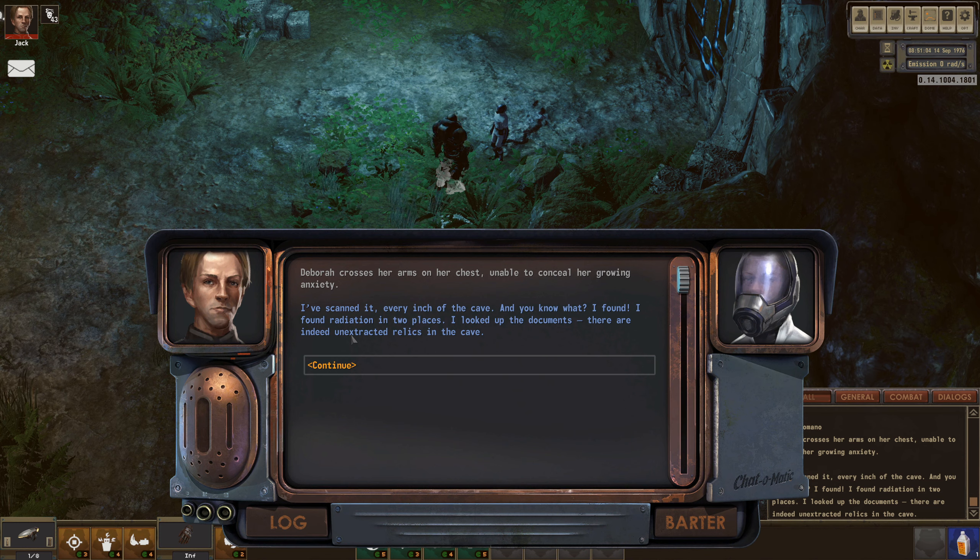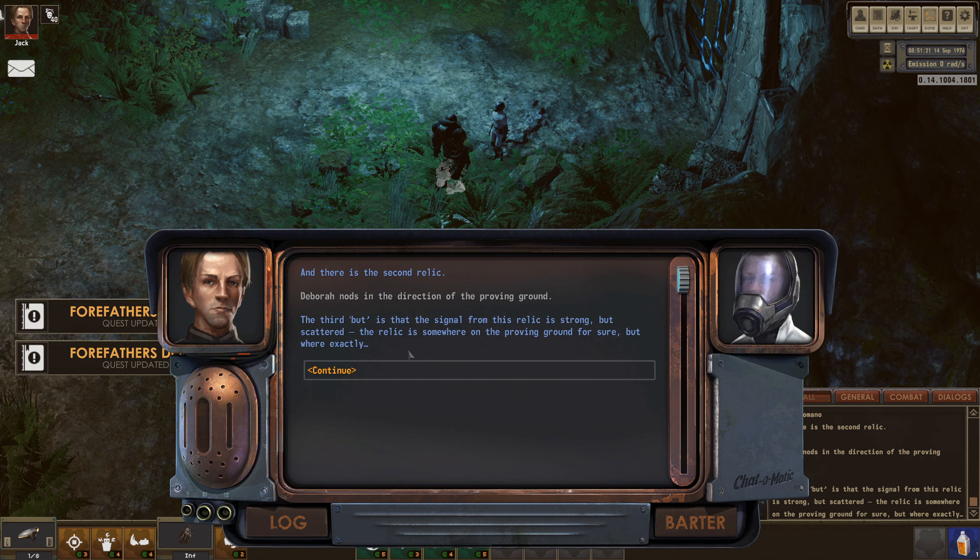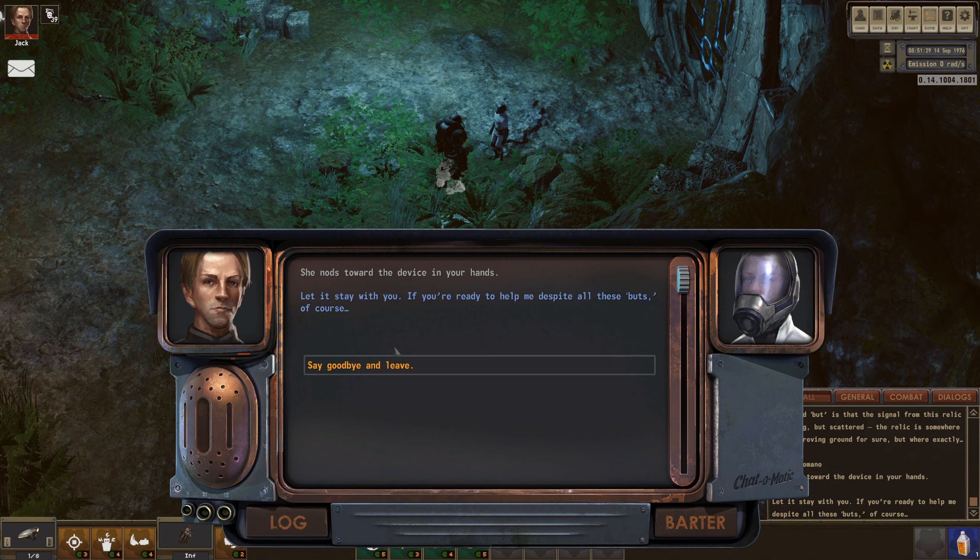Deborah crosses her arms, unable to conceal her growing anxiety. 'I've scanned every inch of the cave and found radiation in two places. According to the documents there are indeed unextracted relics in the cave.' She points north - 'I found the first one there. I demanded a consolidated driller but I started drilling and it suddenly stopped. I'm not good with machinery, sorry. And the second relic - the signal is strong but scattered. It's somewhere in the proving ground, but where exactly?' She nods toward the device in your hands. 'Let it stay with you if you're ready to help, despite all these buts.'